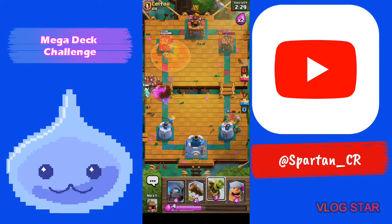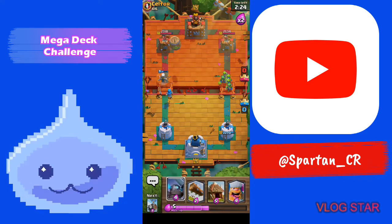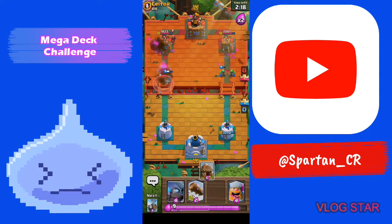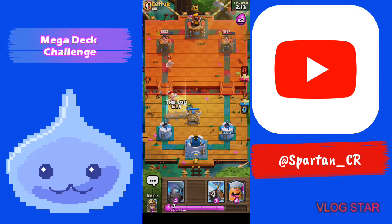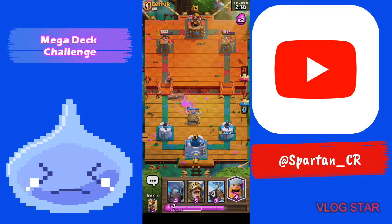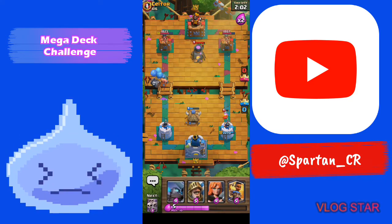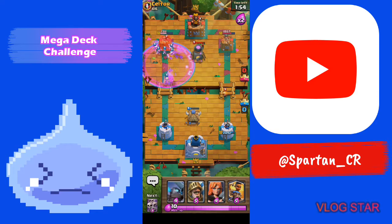Whenever you get a Goblin Barrel or Skeleton Barrel in cycle, especially with this deck, I encourage you to use it. This is a mega deck, so if they have a small spell like a Log, what are the chances it's gonna be in cycle? The Skeleton Barrel could be countered easier, but you're gonna send out your barrels because they'll do good damage if the opponent doesn't have a small spell in rotation. Look how much damage that did — it took his tower down.